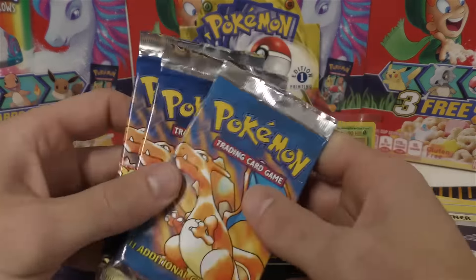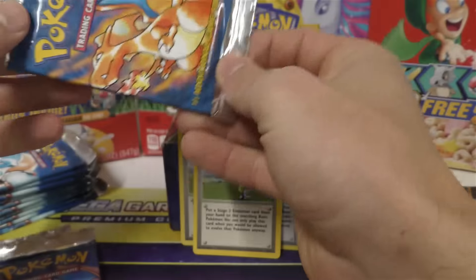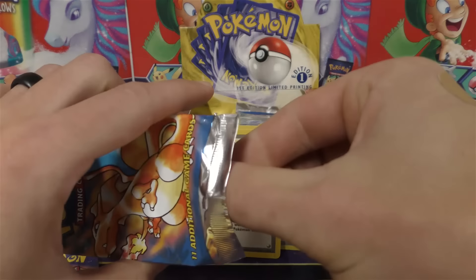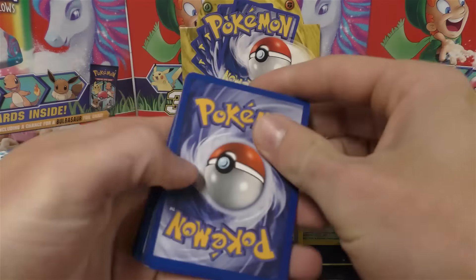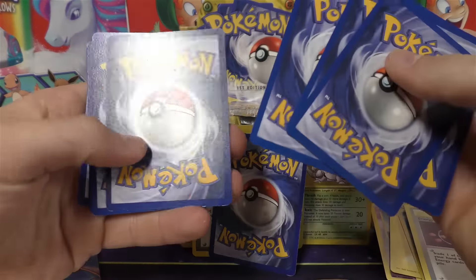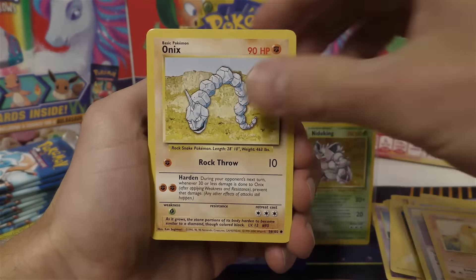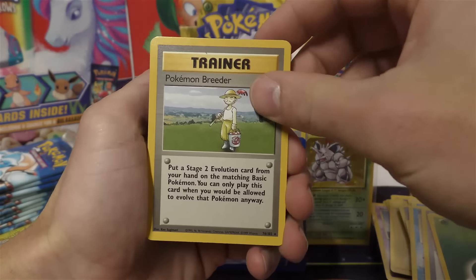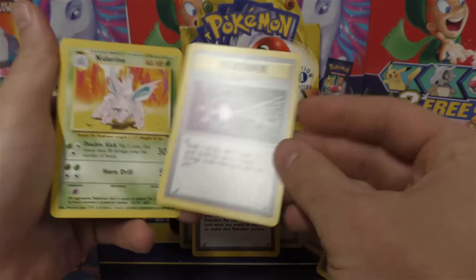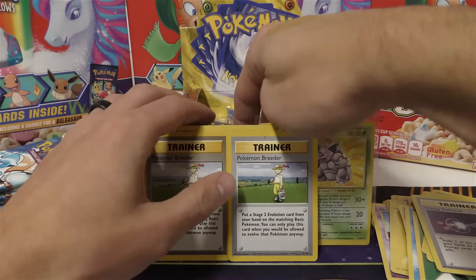We have three Charizard artworks. I'm going to go ahead and open those up, and then maybe we'll save these Blastoise ones for another video. Kind of feels like the top may have been resealed. We've got Drowsy, Charmander, Onyx, Bill, Poliwag, Grass Energy. Oh, there's a Pokemon Breeder - and another Pokemon Breeder, except this one is Shadowless. Then we had an Energy Retrieval, Nidorino, Lightning Energy, and Pokemon Flute. So both of those cards that were damaged, they actually stuffed it with two Pokemon Breeders.